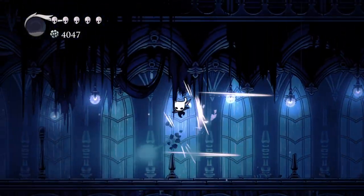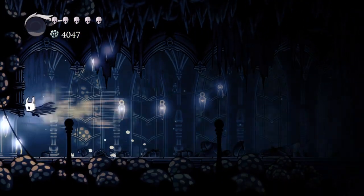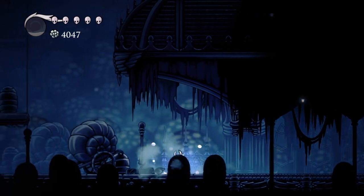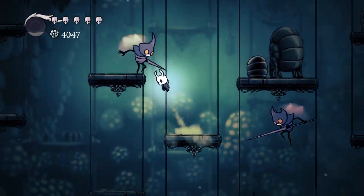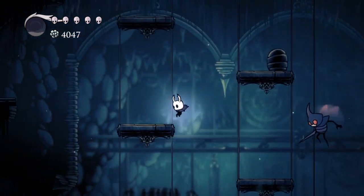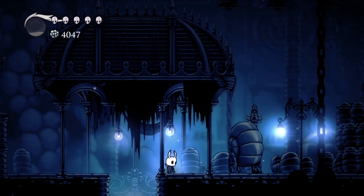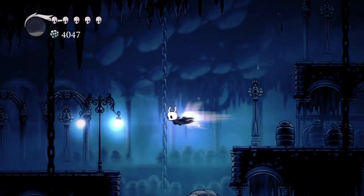Normally, no skips or anything like that. In the last video we defeated the Soul Master — I believe that was his name — and we got a Desolate Dive, which is pretty useful. It kind of just lets us destroy cracked grounds beneath us, and it also lets us slam down on some enemies. Overall, pretty useful, and it does get more useful later.